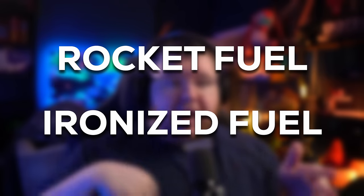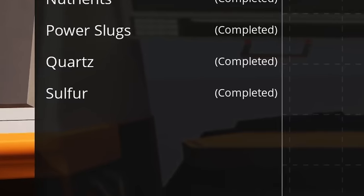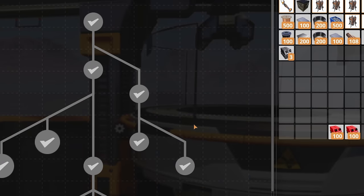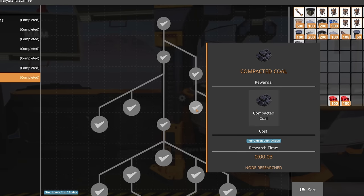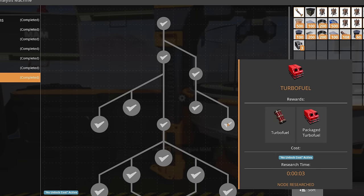We have two new fuels: rocket fuel and ionized fuel. I've had to write a couple of things down — I don't normally do this because I normally wing it, but with the amount of information we've received I had to bring out the notepad. Rocket fuel is the second step after turbo fuel, so you do need turbo fuel to get it. To unlock turbo fuel, you need to unlock experimental power generation, compacted coal, and turbo fuel itself in the sulfur branch.